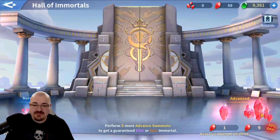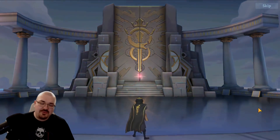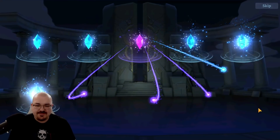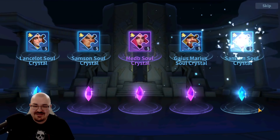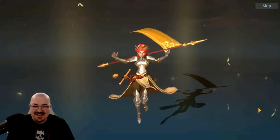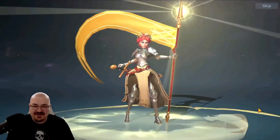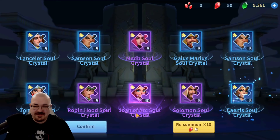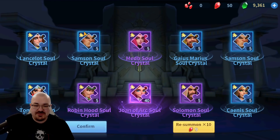I'm expecting the 10-pull will give me some epic immortal to work on. Let's go ahead and do the 10-pull. I didn't see any orange — that is Joan of Arc. She's holy and I already have her. There was no orange commander, no epic commander from that pull.